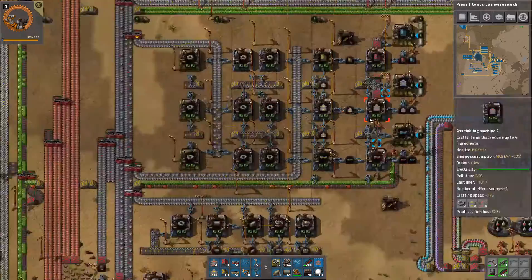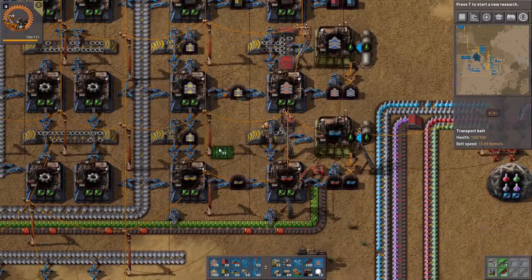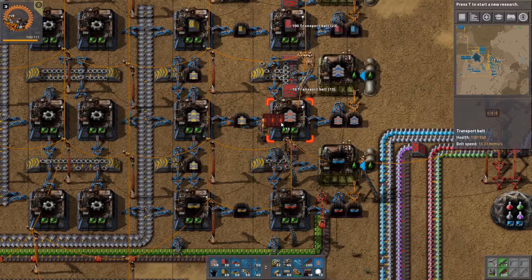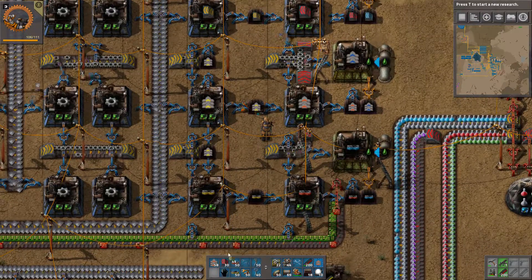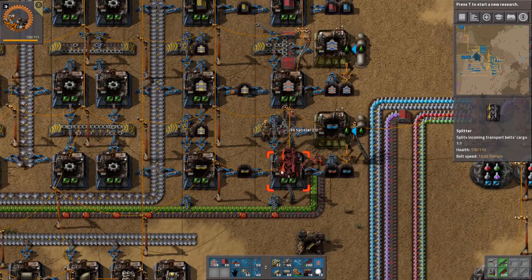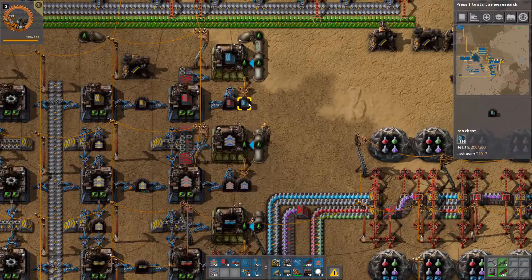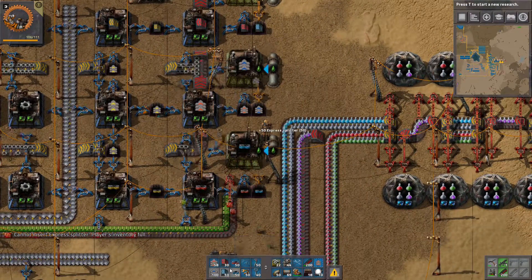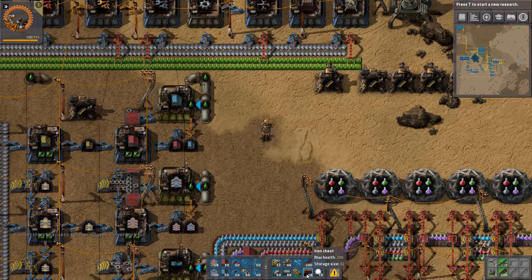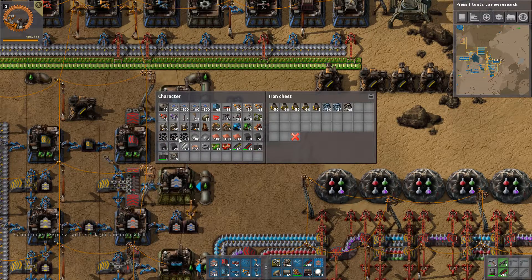We are also doing really well on our belts — we have a lot. We probably don't need yellow stuff anymore, so I'm going to get rid of that and get blue instead. Our inventory is full — that's easily solvable by a temporary chest we can fill with crap.